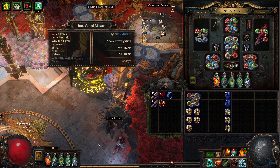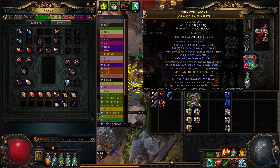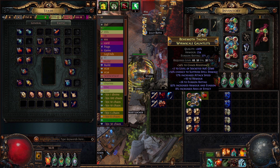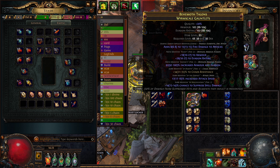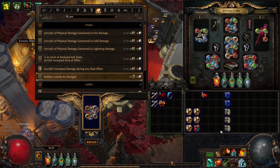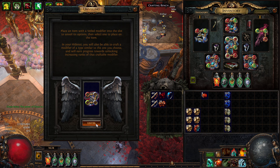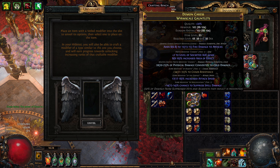Of course it hits plus 2 - classic. But now I have to risk it - go for annuls, pop in a Searing and hope it doesn't remove the plus 2. It's that easy - we go again. It's clean, we have to convert - plus 2, just like that. Nice and clean.